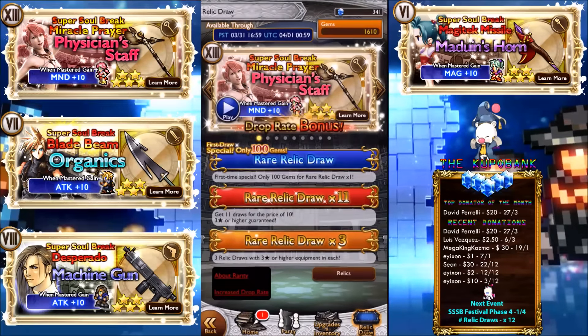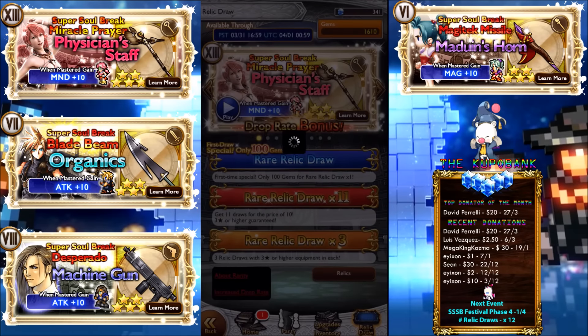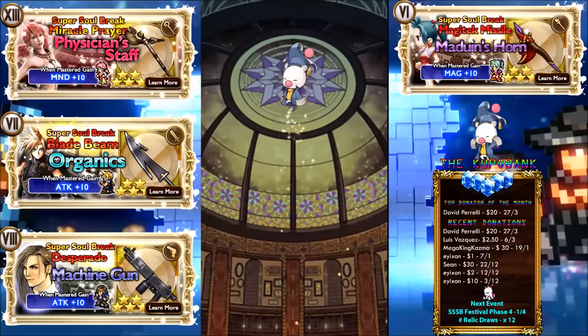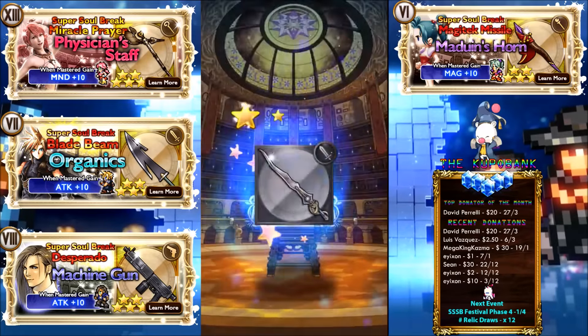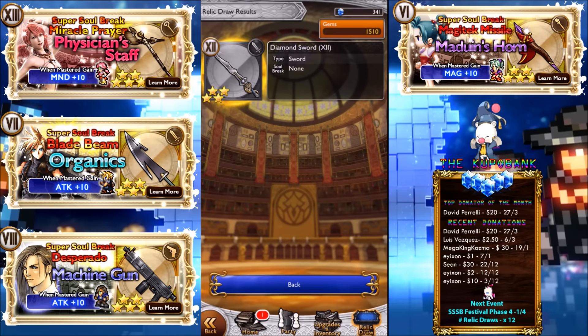Let's do the 100 gem draw and finish this off. There's two more days till Phase 4 and I have no mage weapons, so this could be really good for me. Is that a four-star? Yes it is! I got so many of these swords, I don't know what to do with them. Anyway guys, I'll see you later — hope you have a good one, as always.